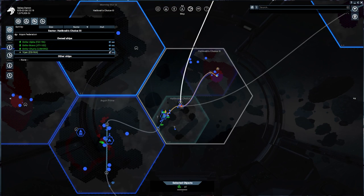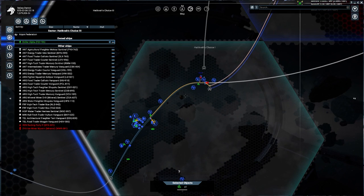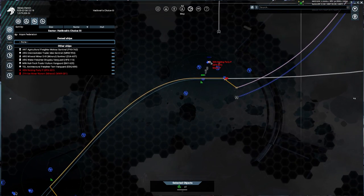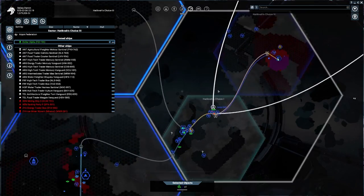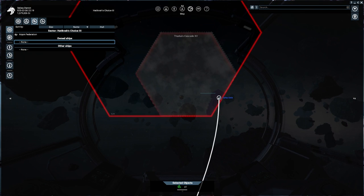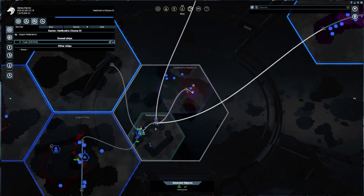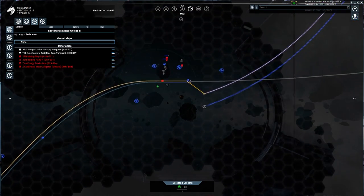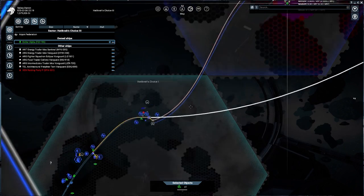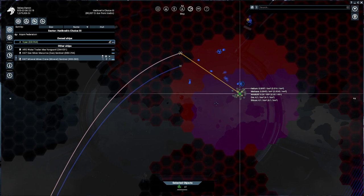If we set a station here, and we give them a sector trade - go trade and do stuff - wouldn't they be able to... Why are there Xenon coming from here though? That is not my favorite thing in the world. That would be right next to a gate for the Xenon. I don't like that at all. That kind of puts a bit of a crimp in my plans.